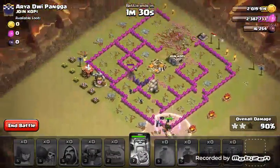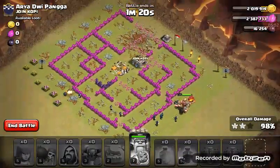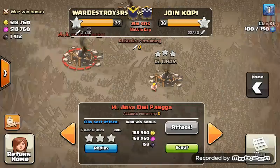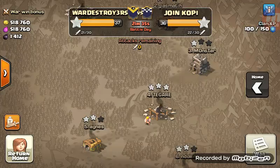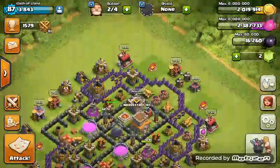Then they'll go up there and the wizards will take out the rest of the buildings — and that's how you do a GoWiPe. This attack strategy is good for pushing but not really good for farming because it costs too much loot. This attack strategy took me to 2919 trophies in Masters 2, and I'm only a Town Hall 8 — which is awesome. That's how you use it; peace out.